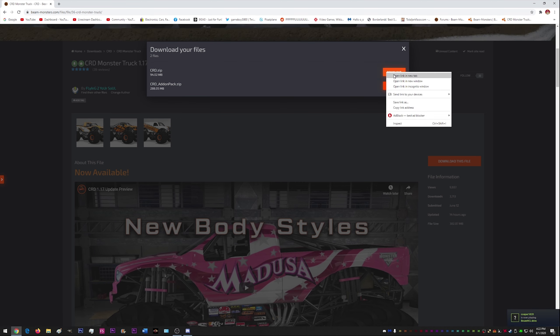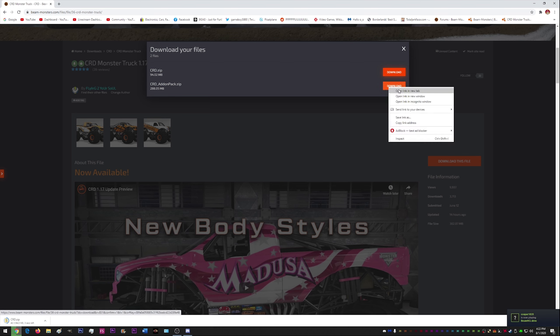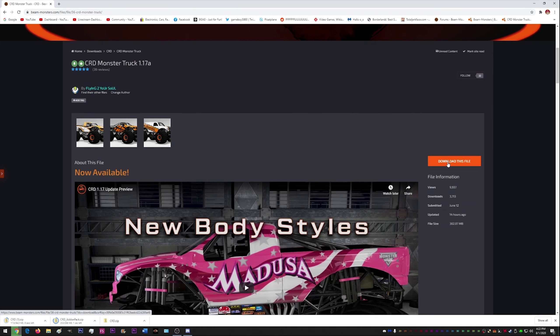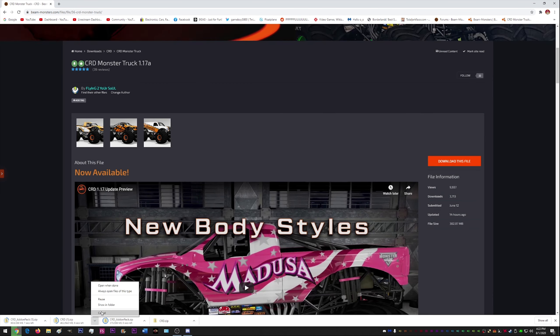So the best way to do this is to right-click and open in a new tab, and that'll get both of them downloading at once — you can see down here at the bottom of my screen. If you hit download this file in one and download again in the other, you can do that too, but I like to open in a new tab so that you can see you're downloading both at the same time.